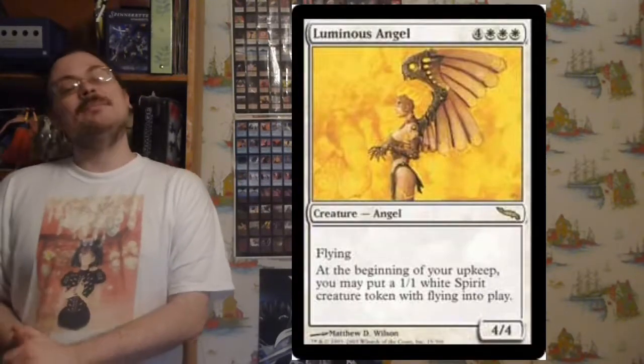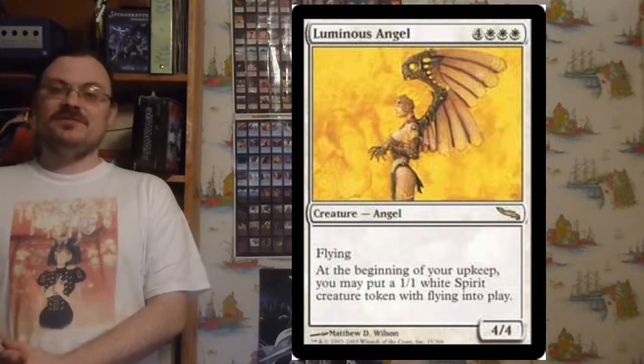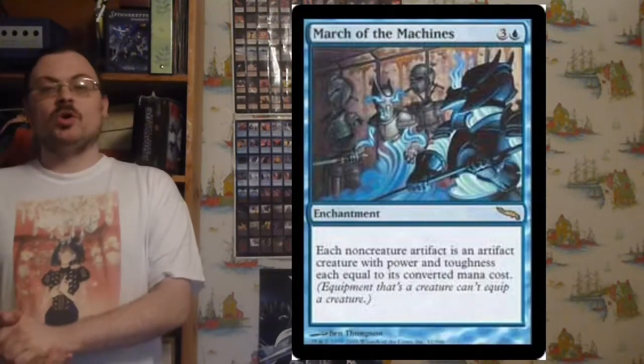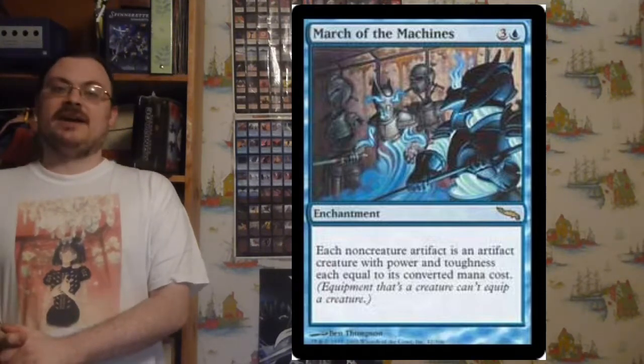Luminous Angel: a 4/4 flyer; at the beginning of your upkeep, you create a 1/1 Flying Spirit token — pretty good for getting some tokens out there. March of the Machines: non-creature artifacts you control become artifact creatures with power and toughness equal to their converted mana cost — you make all your artifacts into creatures.